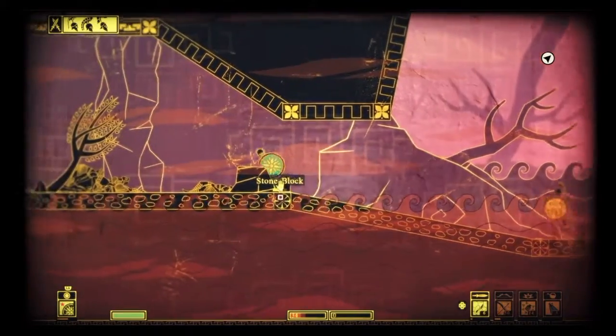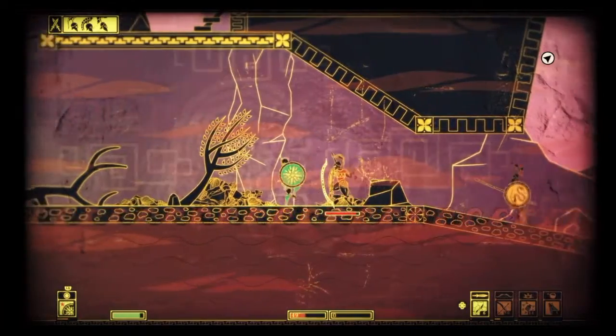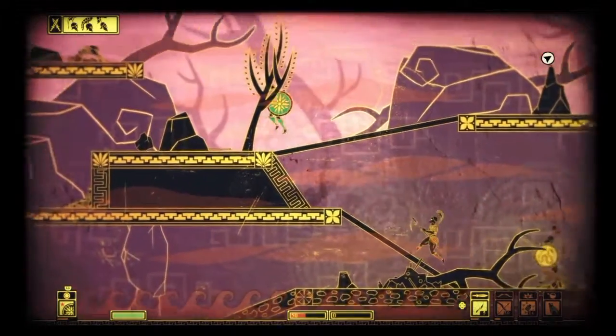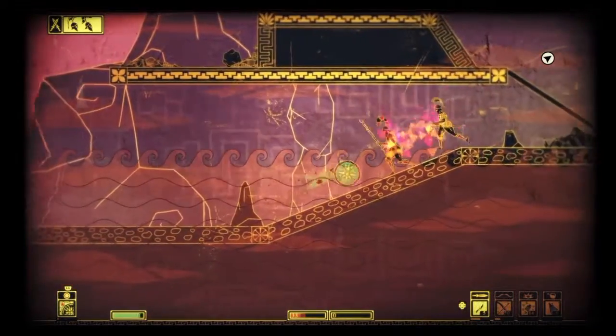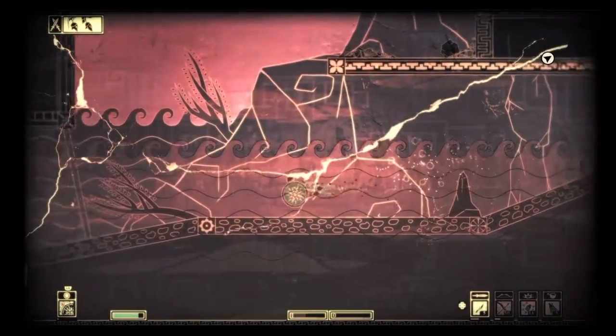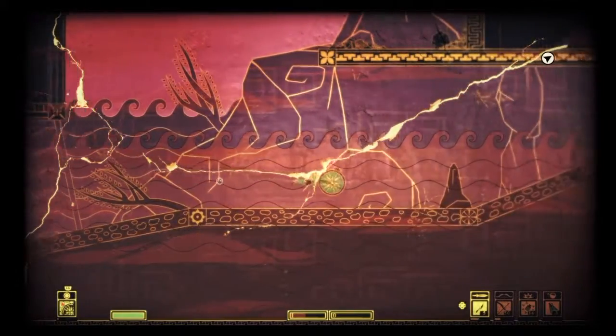However, not everything within Apotheon is perfect. Its aesthetics are ancient, as is its storytelling. It tells the tale of the gods of Olympus turning their backs on mankind and feels like a story that has been done far too many times before — it almost feels like a rip-off of God of War. However, the story is only set in place to send you into its very creative and enjoyable boss fights with the Greek gods.